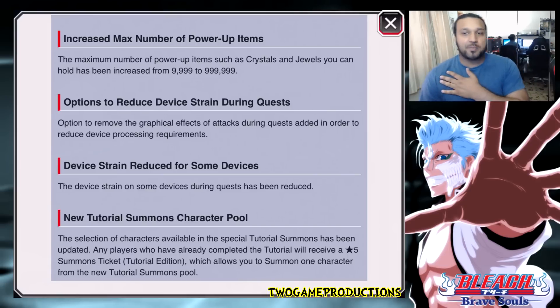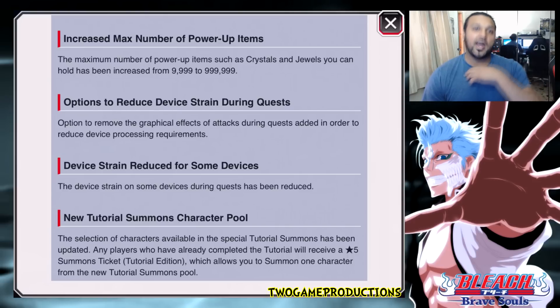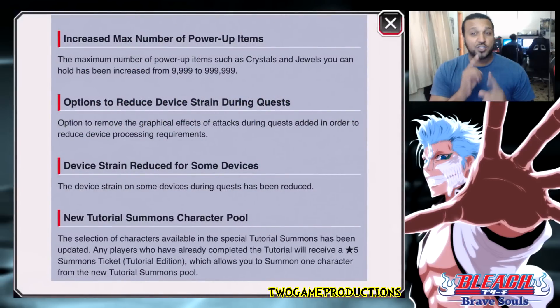Options to reduce device strain during quests — this is the biggest problem I was having before. There's now an option to remove the graphical effects of attacks during quests in order to reduce device processing requirements. So you have to give a little to get a little — take away the effects and your device should run a lot more smoothly.